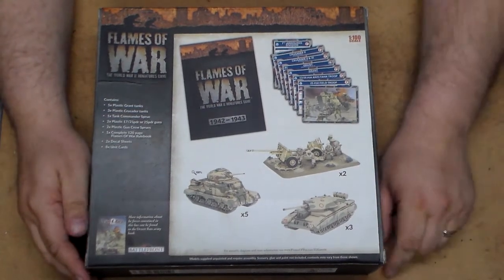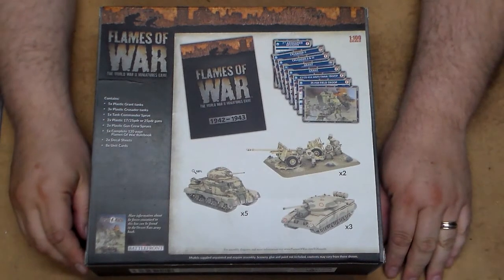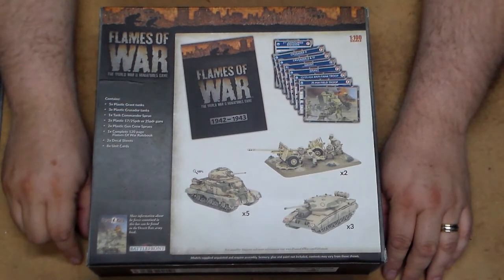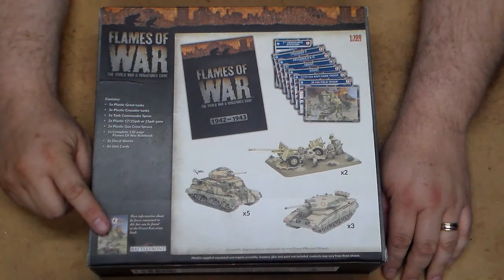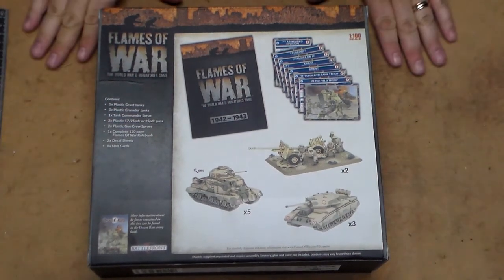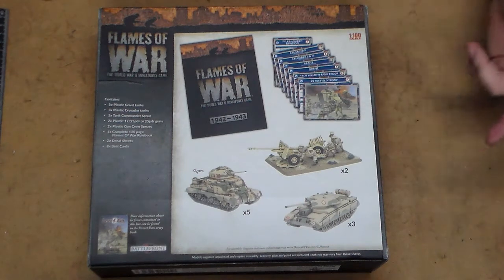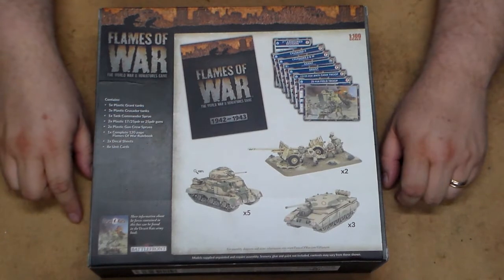The box shows the 17-pounder anti-tank guns, but you have a choice — they could also be 25-pounder guns. You also get a copy of the Flames of War mid-war rulebook. It also mentions on the lower left-hand corner the Desert Rats source book that you'd use to play 4th Edition Flames of War. However, if you are not playing 4th Edition, you could certainly still use the contents of this box for an earlier edition.